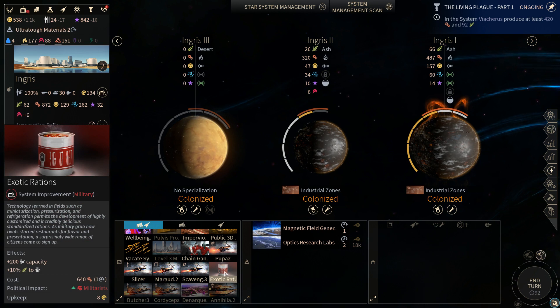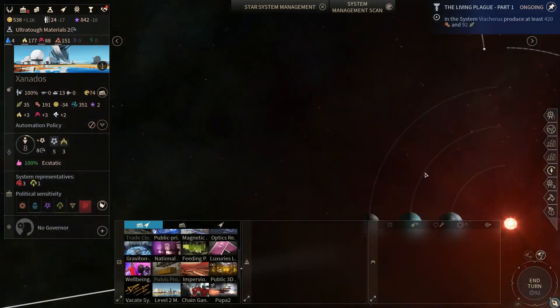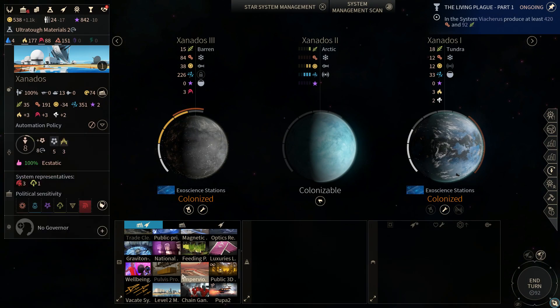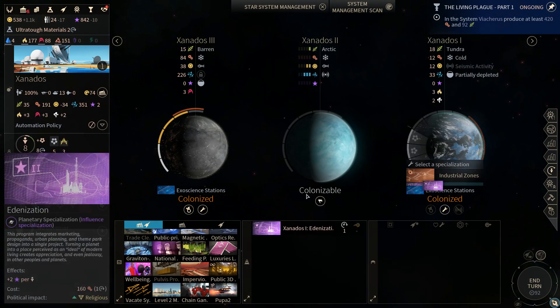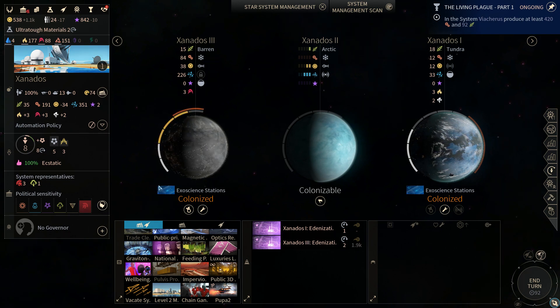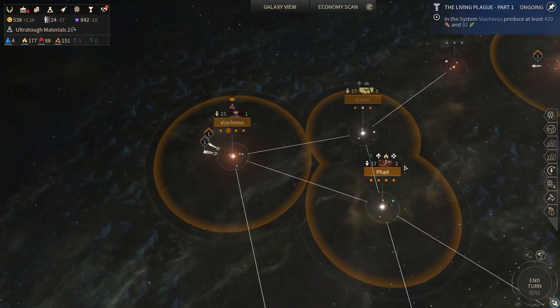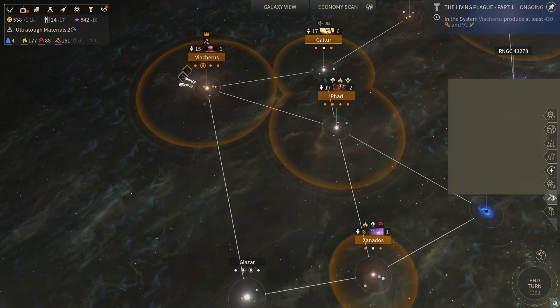We got all of our mining tech here. We can keep building exotic rations everywhere. Hopefully at some point we're gonna have a manpower income level that can actually keep our ships full. Unfortunately, all the boarding pods do make that difficult.